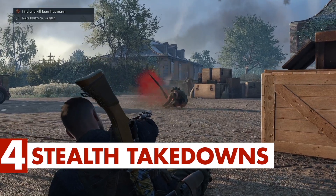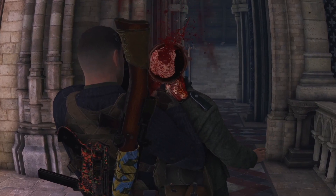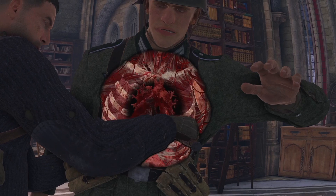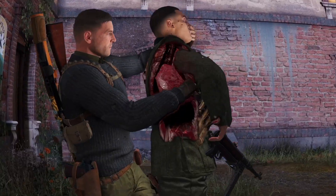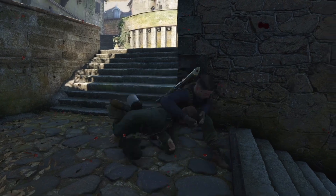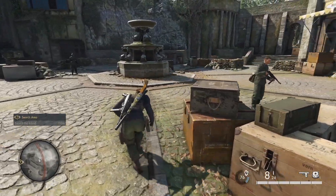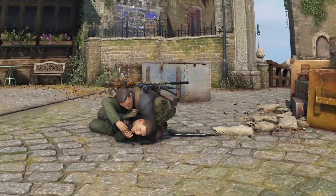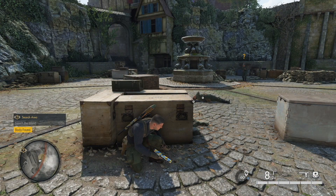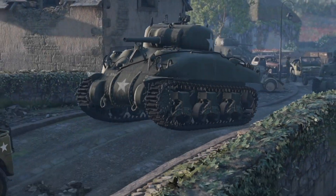Tip number 4: Stealth takedowns. Sometimes you find yourself in a situation where your sniper skills just won't cut it, but you can sneak around the map and perform stealth takedowns on enemies. Stealth takedowns have the extreme benefit of being totally silent, but you have to be within arm's reach of an enemy to pull one off — you have to sneak up right to them, or hide around a corner and wait for them to get close enough. You'll have the option to either knock out or dispatch an enemy, so you can leave them alive if you're feeling generous. However, unconscious enemies will wake up after a certain amount of time and can be awakened by other enemies, so it makes more sense just to take them out. If you do go this route, just make sure you hide the body.